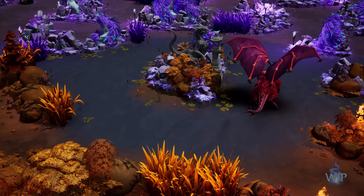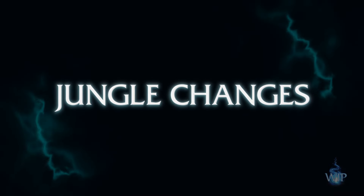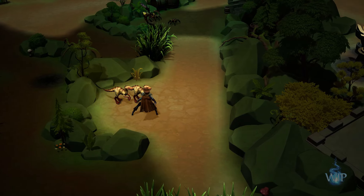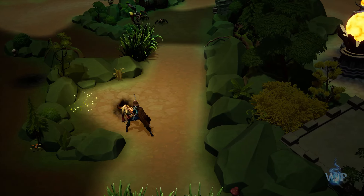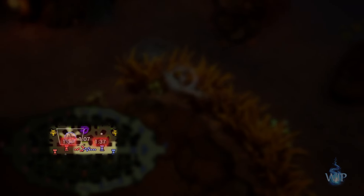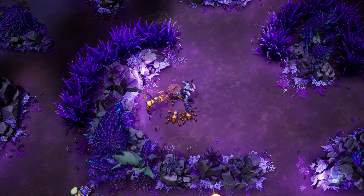In addition to reducing the overall size, we've also added brand new objectives as part of our broader jungle changes. The jungle has been substantially reworked, allowing players to use it as an extra source of income without enforcing junglers as a role. Each basic jungle camp now respawns on a global timer, allowing for the whole team to take camps without worrying about depriving other teammates of income.